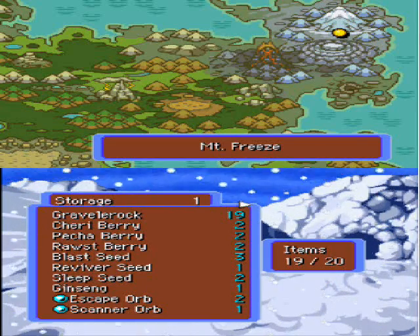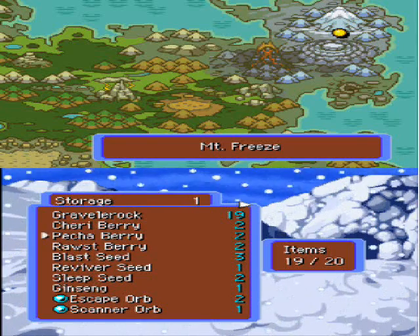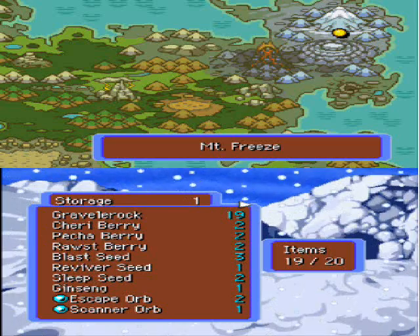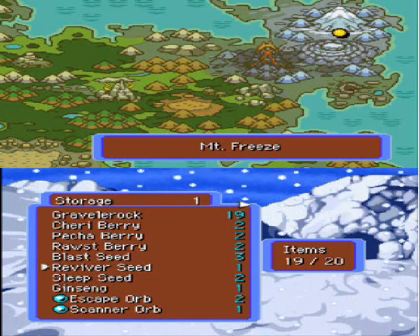We can go out and do missions and get Max Elixirs to our heart's content. We can get apples and stuff. So really, this is just the final dungeon before we go back home and get all our stuff back.